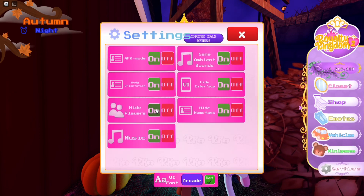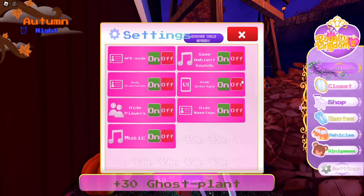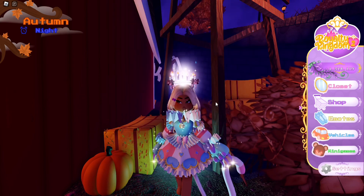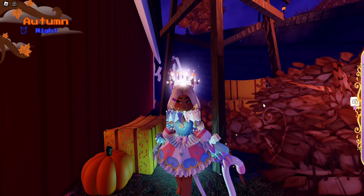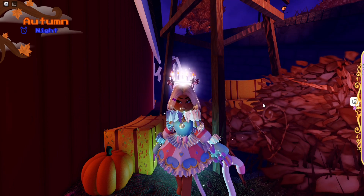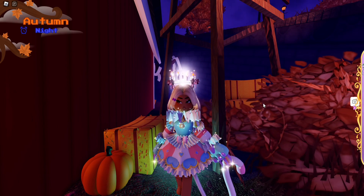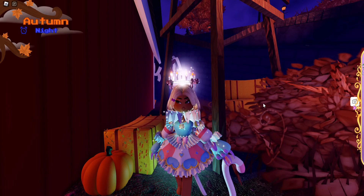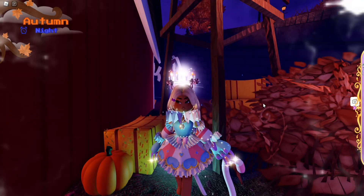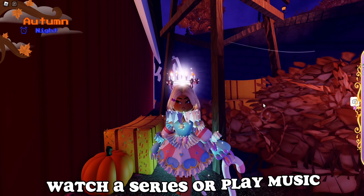My next tip is to turn off players and names. It's a setting — you can turn on 'hide players' and also hide name tags, basically hide anything you want. It won't prevent others from picking up ghost plants, but you just won't see them, so it won't interfere with your farming and it'll feel like you have the area to yourself.